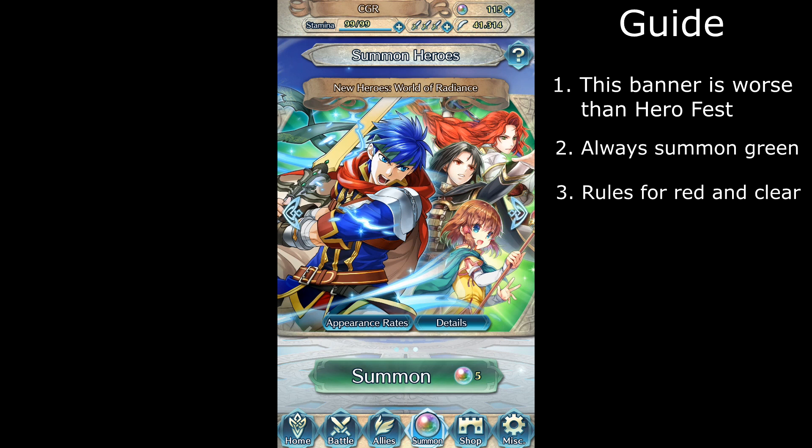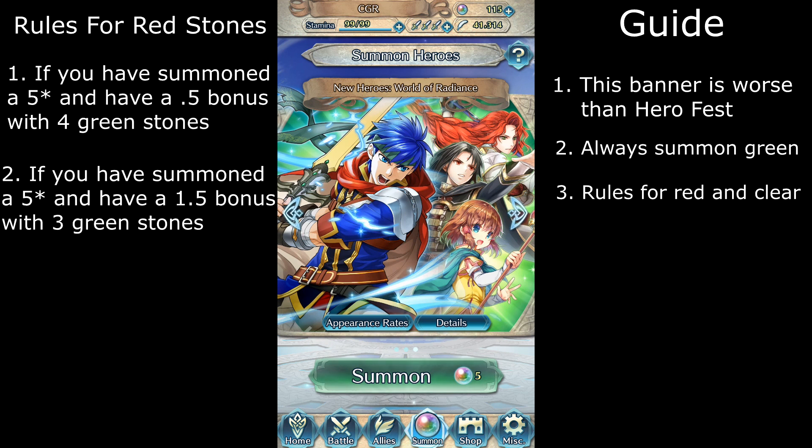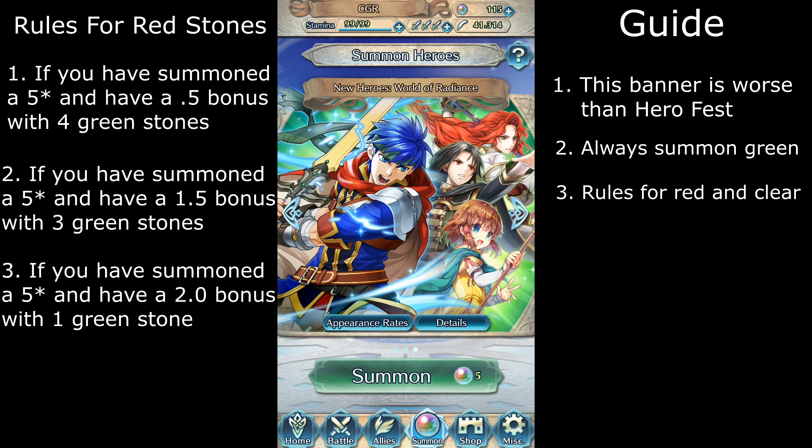Rules for red are based on after you summon a 5-star hero in a session. If in a session you summoned a 5-star hero with a 0.5 bonus, and also in the session there are at least 4 green stones and no more than 1 red stone, then summon the green and red stones. If in a session you summon a 5-star with a 1.5 bonus, and also the session has at least 3 green stones and no more than 2 red stones, then summon the green and red stones. If in a session you summoned a 5-star with a 2.0 bonus, and also the session has 1 green and 4 red stones, then summon the green and red stones.